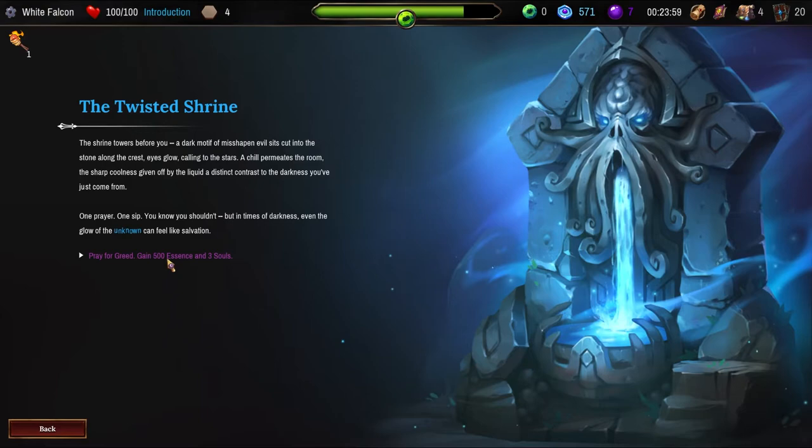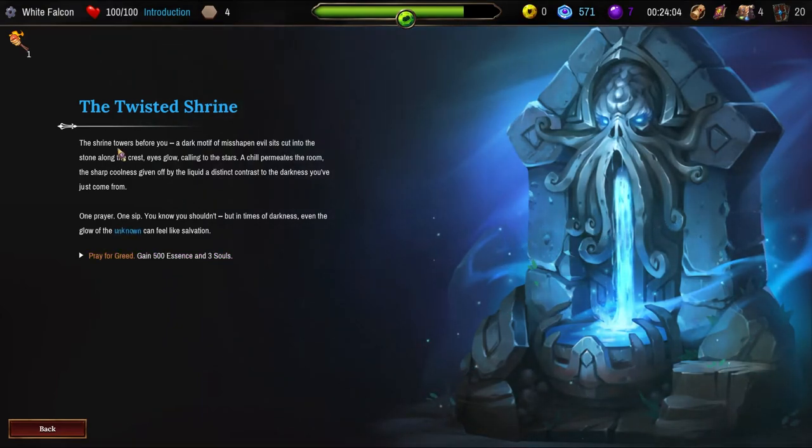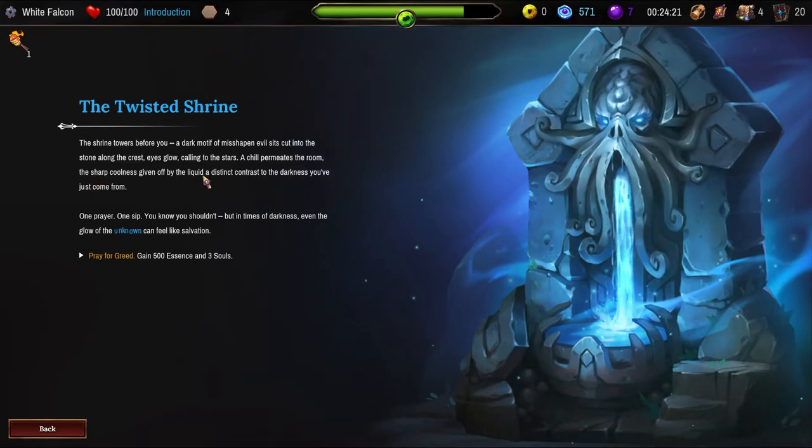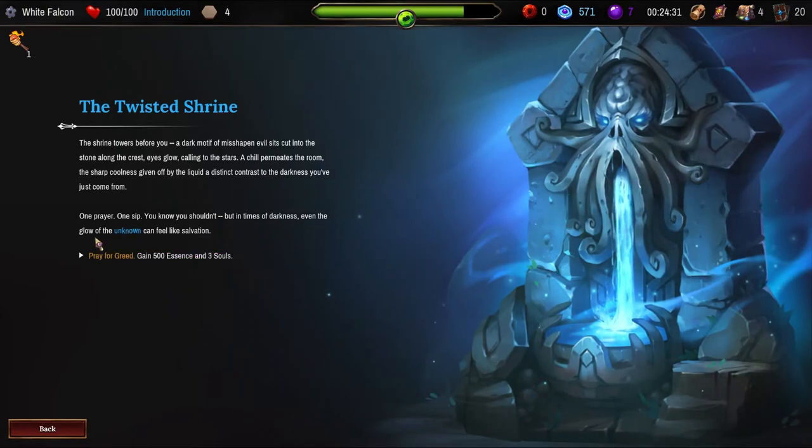Pray — gain 500 essence. That's double what I've got — seems good. The shrine towers before you. A dark motive of a misshapen evil sits cut into the stone. Along the crest, eyes glow, calling to the stars. A chill permanent permeates the room. The sharp coolness given off by the liquid — a distinct contrast to the darkness you've just come from. One prayer, one sip. You know you shouldn't, but in times of darkness, even the glow of the unknown can feel like salvation.